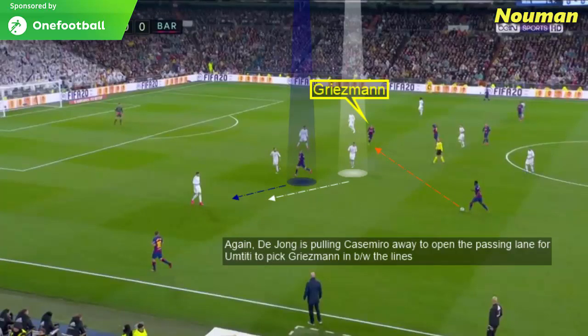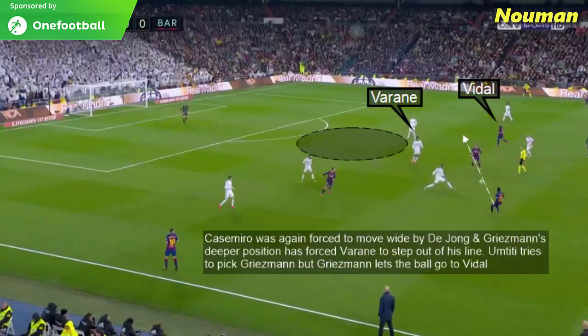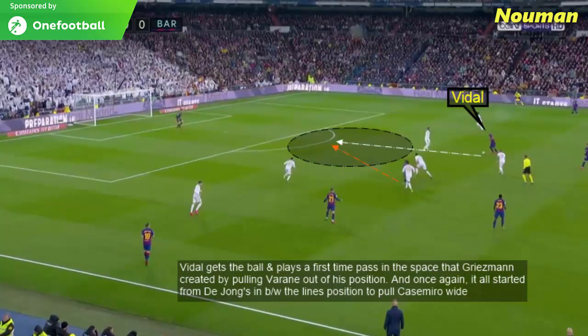Frenkie de Jong is again pulling Casemiro away to open the passing lane for Umtiti to pick Griezmann in between the lines. Casemiro is forced to move wide by Frenkie de Jong, and Griezmann's deeper position forces Varane to step out of his defensive line. Umtiti tries to pick Griezmann but Griezmann lets the ball go to Vidal. Vidal gets the ball and plays a first-time pass into the space that Griezmann created by pulling Varane out of his position — and it all started from Frenkie de Jong's in-between-the-lines position pulling Casemiro out.